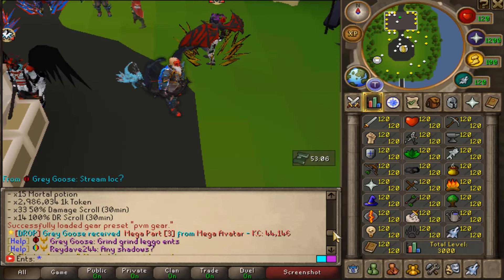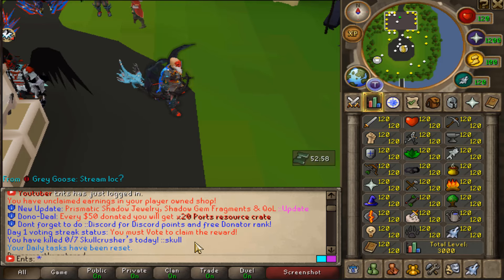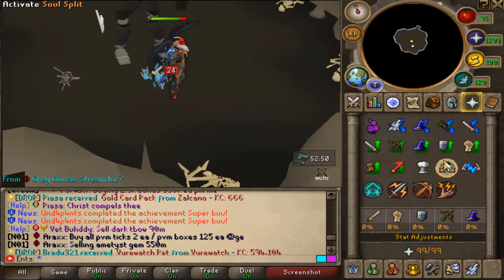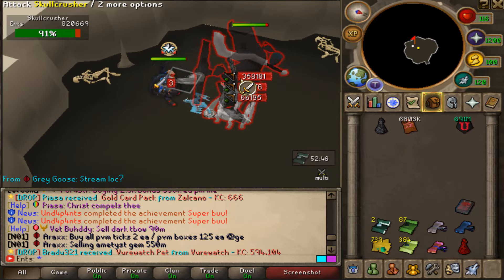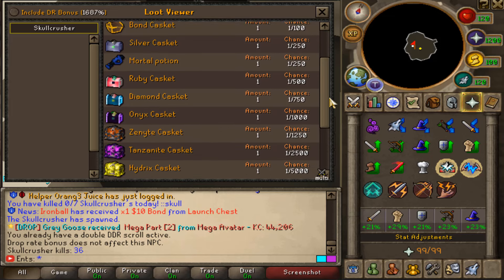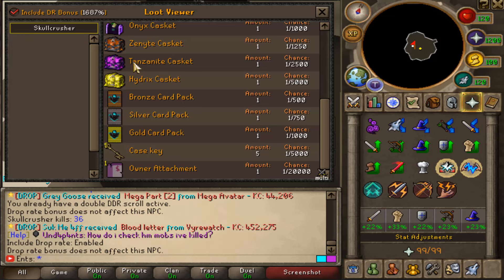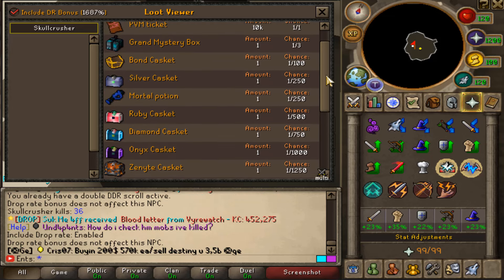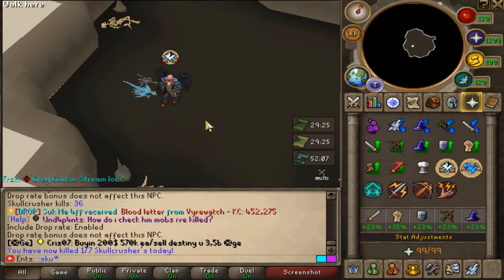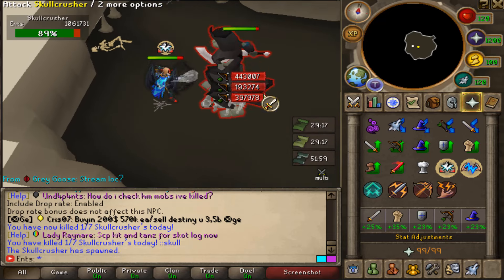I'm actually going to complete my daily Skull Crusher — I can get seven kills today, so I'm going to do all of them. The command is Kong and Skull. The drop table is looking very, very good, even though some rates are crazy — like one in 20,000 for the On Attachment. Just log in daily, kill your Skull Crusher, and you're good to go. And don't forget to vote daily — it's going to help your account grow and help the server grow.